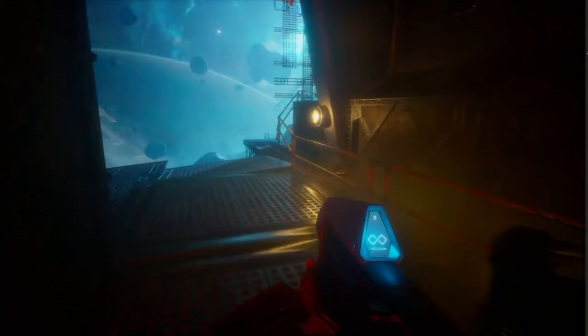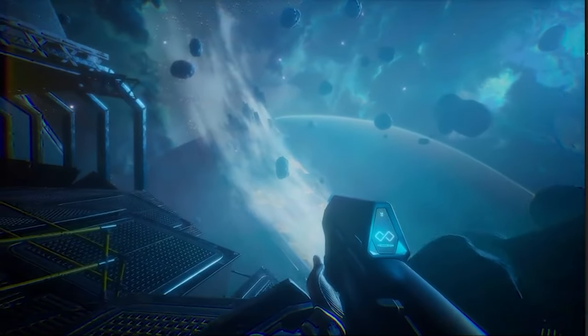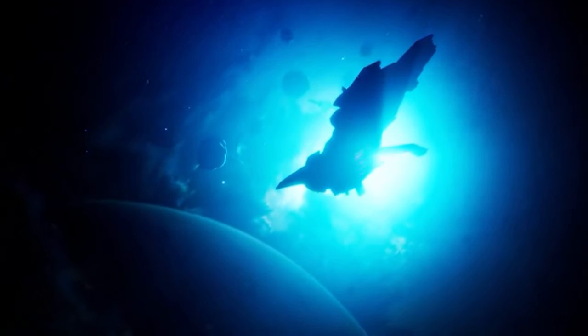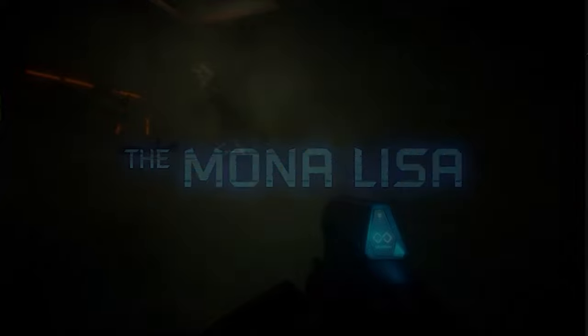The cool thing about this entire setting is that the ship itself, the Mona Lisa, is an actual ship in Halo lore. The Mona Lisa was a prison ship in service during the late years of the Human-Covenant War. It was later utilized as a research laboratory for the flood in order to find ways to control the parasite, and they would actually bring Sangheili prisoners on the ship as test subjects.